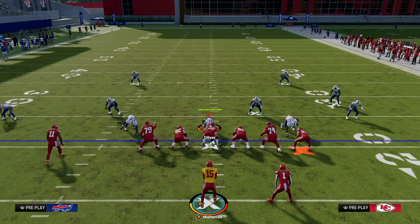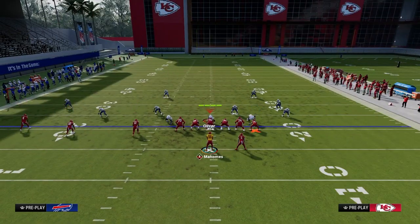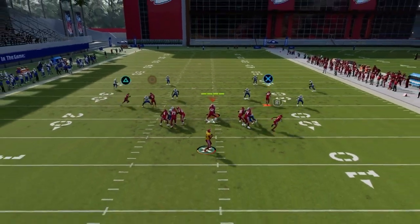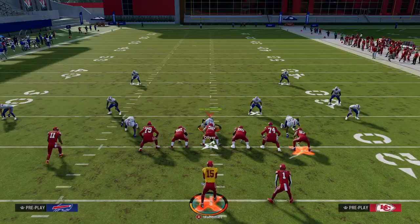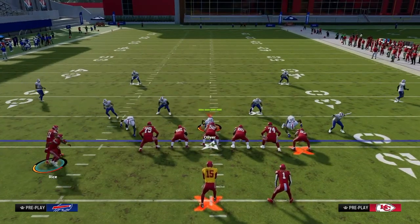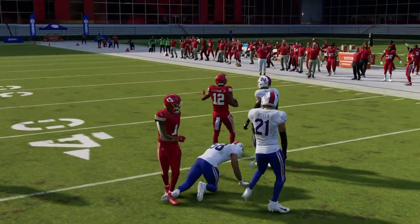This setup is really for man coverage particularly — it's not well-equipped to attack zone coverage. If you randomly get a zone look, try to get the ball to the drag over the middle. Drags are super safe. Often the user will run to the post, so keep in mind you want to get to your check down in zone situations.